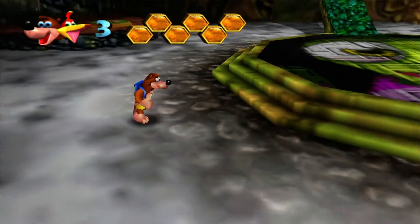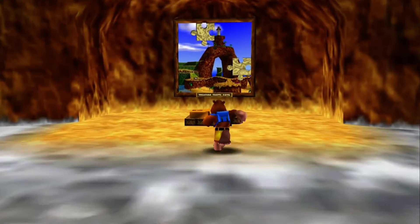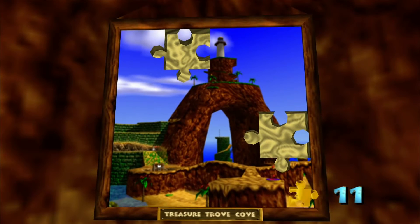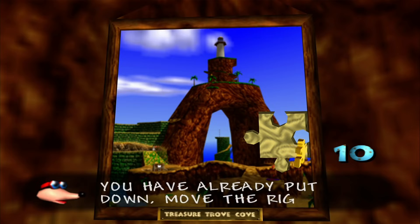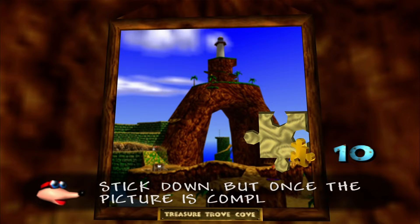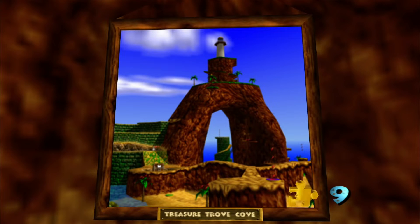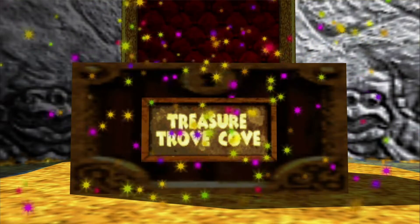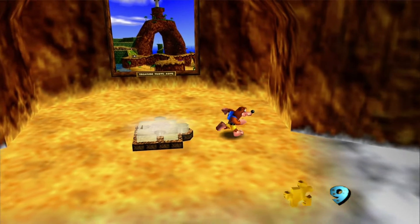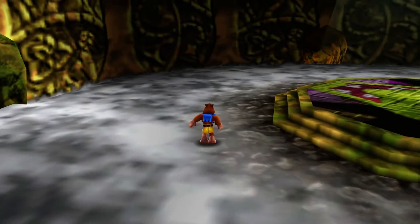Our next objective is to use the jigsaw puzzle painting here to unlock the next world. The game tells us: to remove pieces already placed, move the right stick down; once the picture is complete, all pieces are permanently stuck. I don't see why you'd need to take pieces out — that's the whole purpose of the puzzle. Once we complete it, we unlock the next world: Treasure Trove Cove — a beach level, and probably one of my favorite worlds in this game.